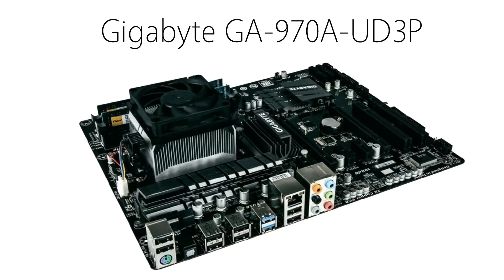For a motherboard I chose the Gigabyte GA970AUD3P. This motherboard is a good fit for this build, as it supports overclocking with the processor. It also has two USB 3 ports, eight USB 2 ports, four memory slots, and it's just a very solid motherboard with all the extras you'll need for about $100.